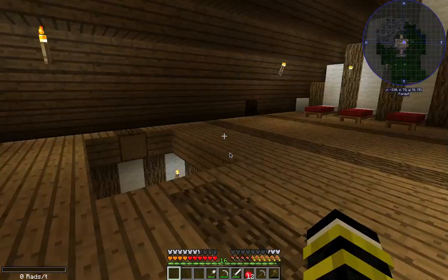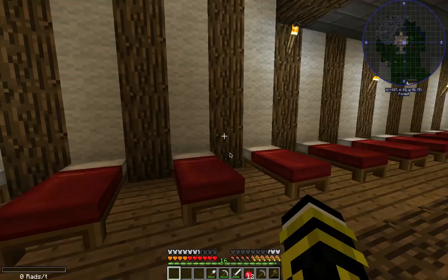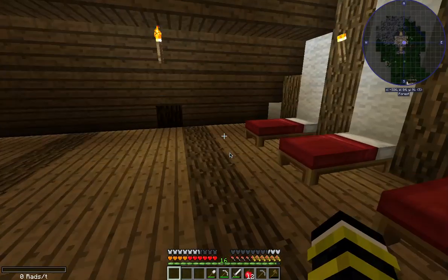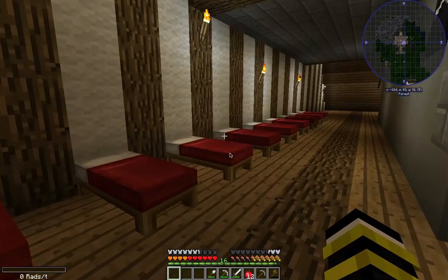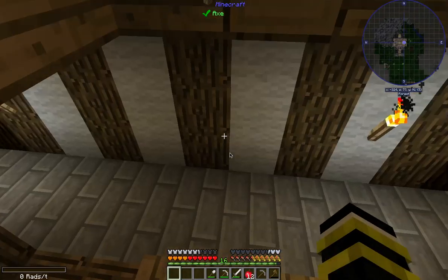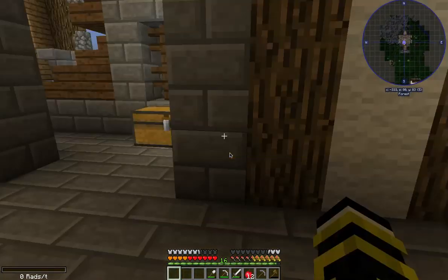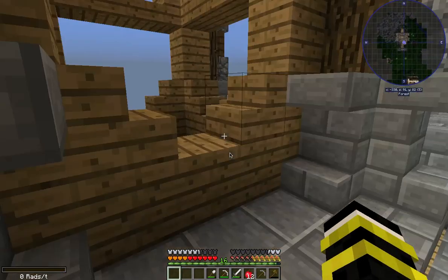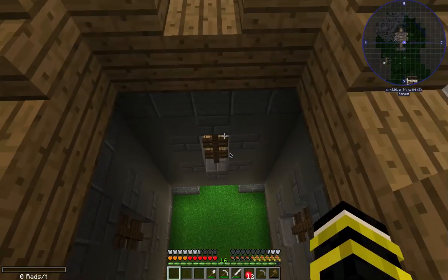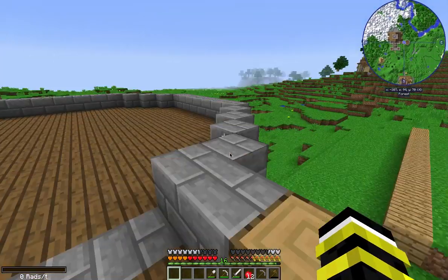I put all the spare beds out here — I raided a pirate ship, as you can tell. I took all the beds from it and placed them down; I thought it looked kind of cool. So there are beds for people if they need them. That's pretty much it — just wanted to show you what I did. We can start building out that nice flat area for the big farm, and hopefully we'll resume that soon!